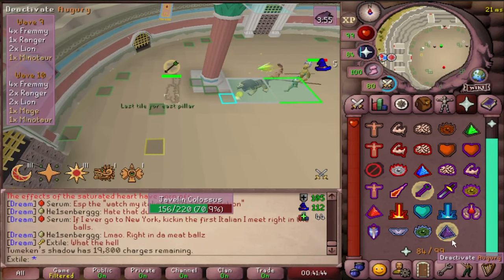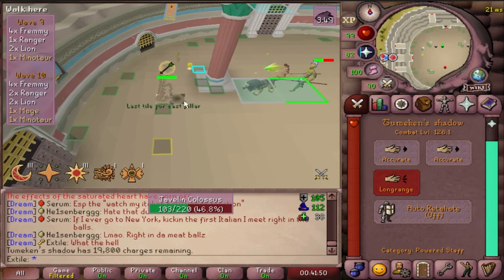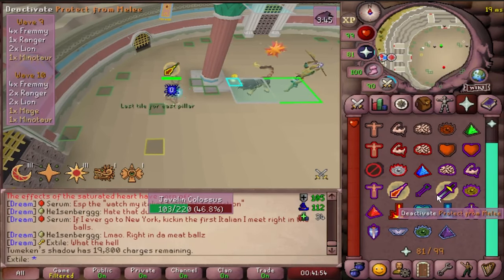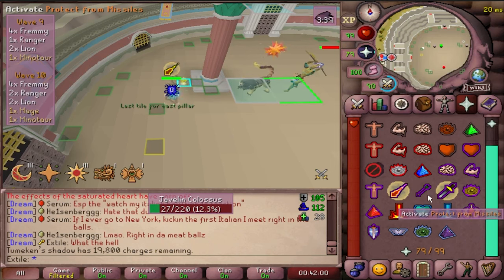After you choose your mod and hit confirm, the wave will begin. The waves are not random, and you can install the Colosseum plugin to better track what's coming and when. When starting a wave, we stand on this tile here, and then just a second before the monsters spawn, we'll sprint up behind this pillar. This will cause most of the monsters to get stuck behind the pillar while you pick off the few who didn't.